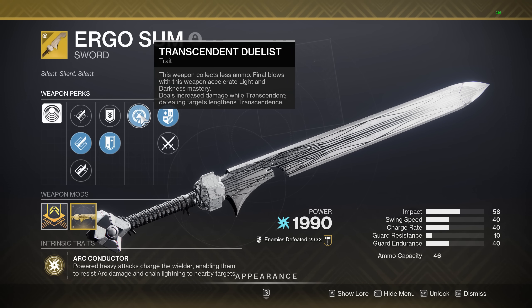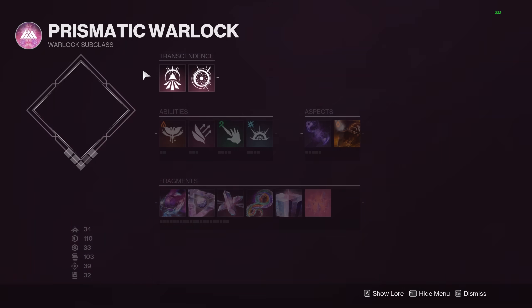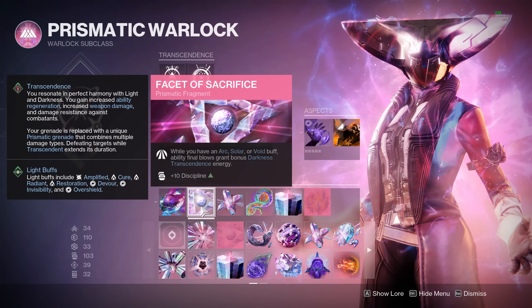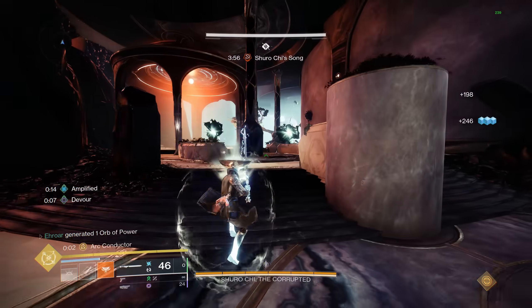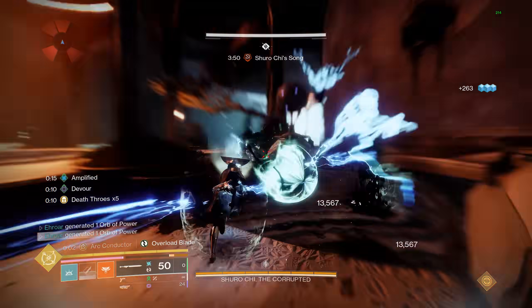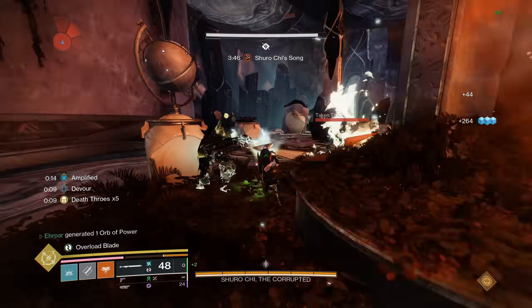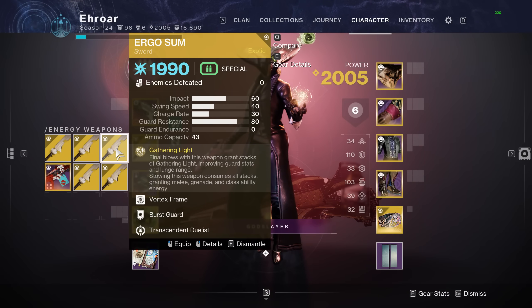You're going to be able to take advantage of that Callus quite a lot by building Transcendence very quickly with Transcendent Duelist, always on the sword. Once you are Transcendent, defeating targets will lengthen the effect. For the light side it builds very quickly. I use Sacrifice to help with the dark side, which takes a little bit longer. Put it on a Strand Primary or Stasis Primary, get a few Final Blows, and you'll just be ready to go.